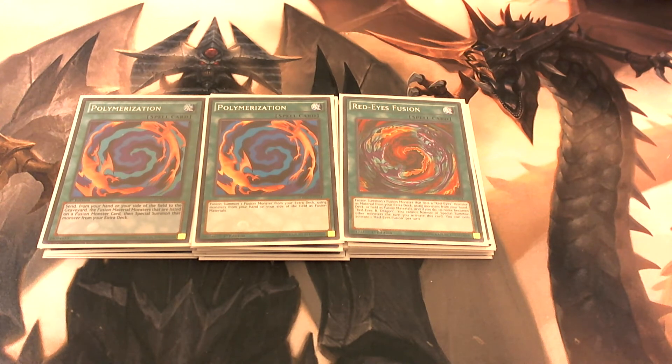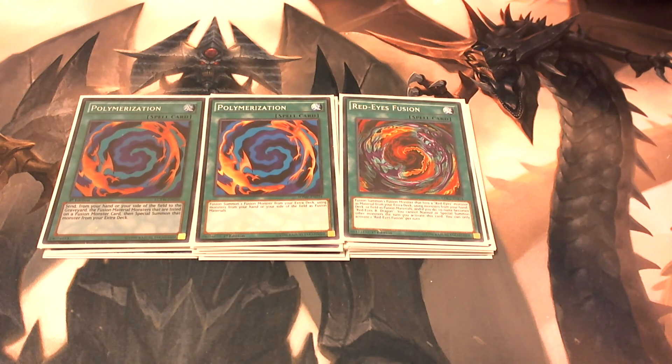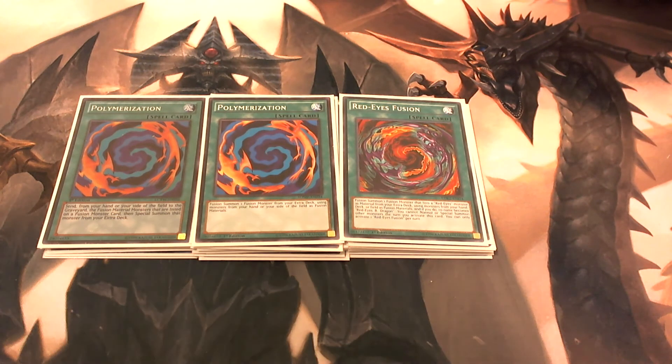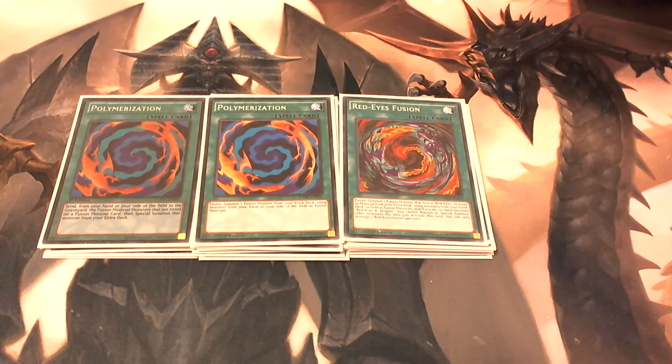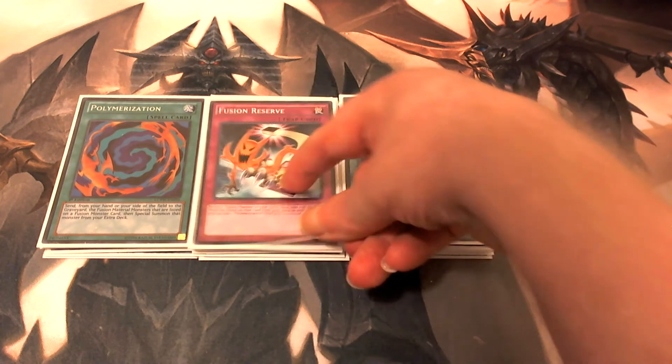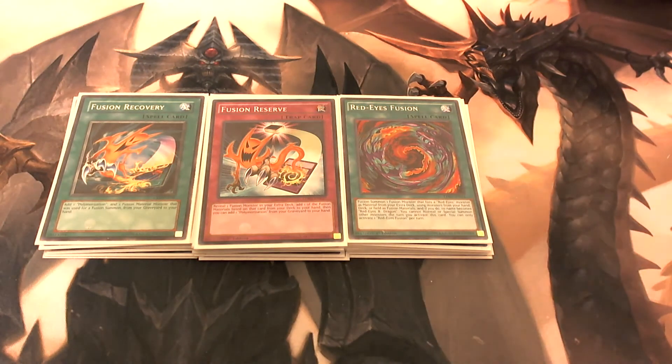The downside is you cannot normal or special summon any other monster for the rest of the turn, though you can set a monster in face-down defense position. Basically, Red-Eyes Fusion is in here to help us play Red-Eyes Slash Dragon from our extra deck. Then we're playing one Fusion Reserve and one Fusion Recovery.